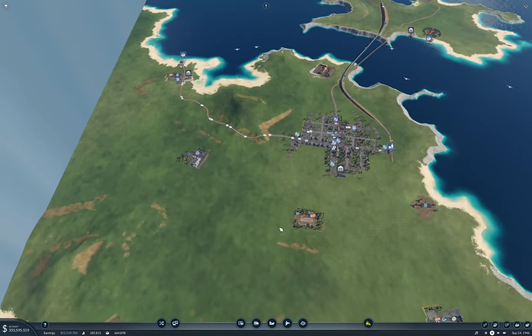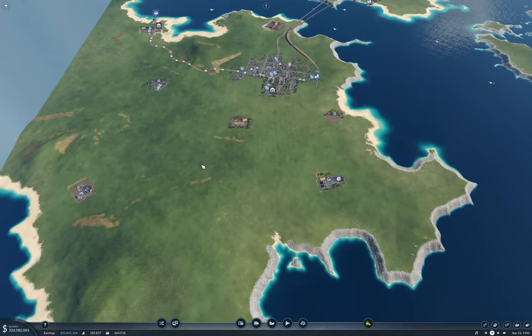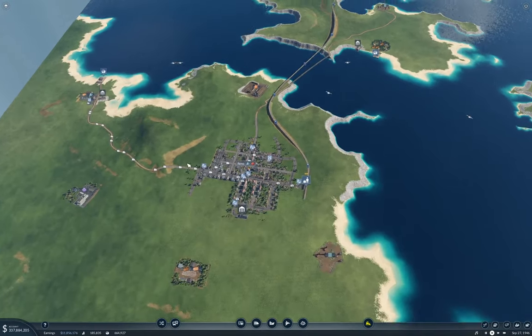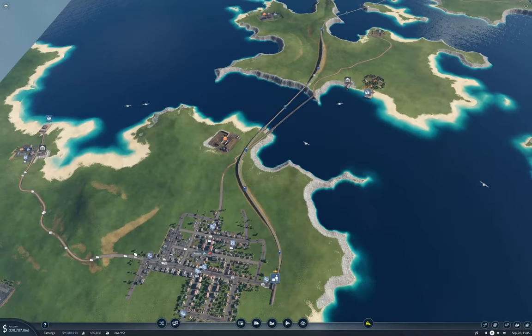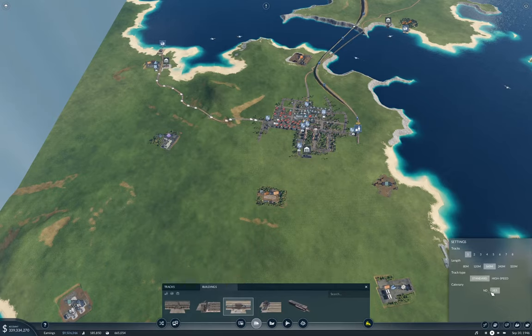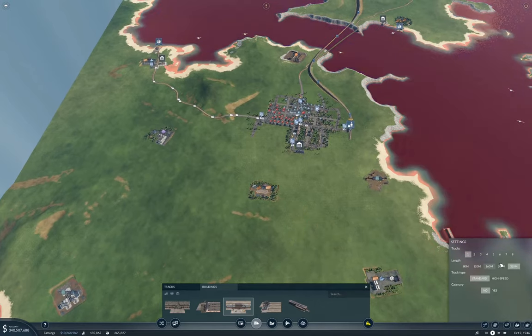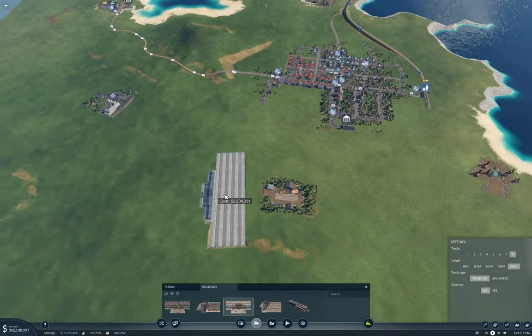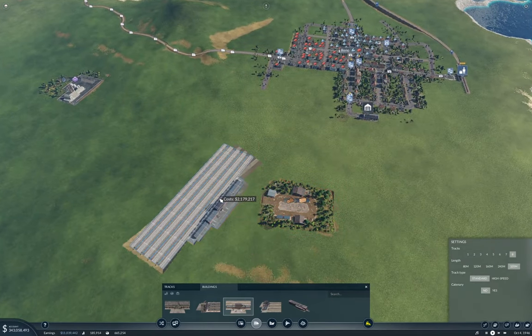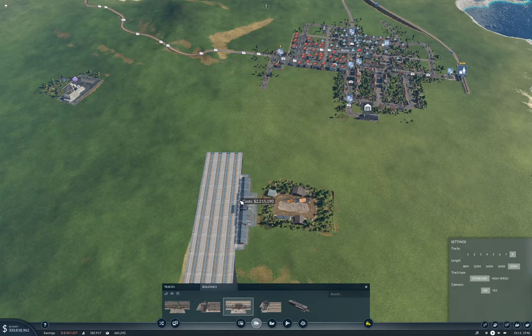Right, so I'm going to put a hub here. Which way am I going to face it? I'm ultimately going to have to run tracks out this way, so this way makes sense. We'll go with cargo, no catenary — really big station. We'll go with eight tracks. That's definitely enough tracks.